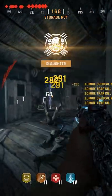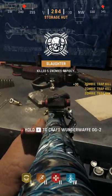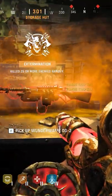Use the electric trap in the storage hut to get zombie kills again to activate the last glowing vacuum tube. You can now craft the Wonder Weapon DG2.